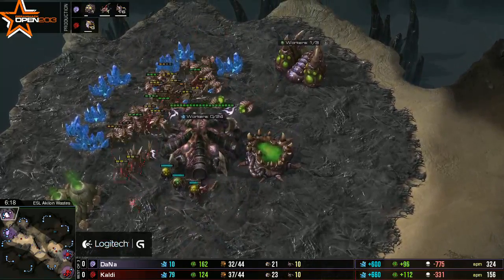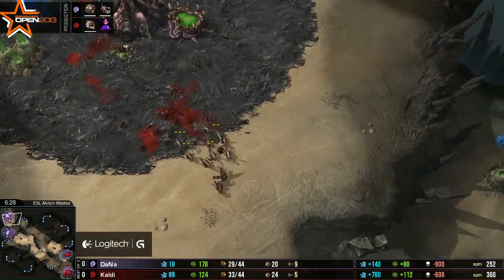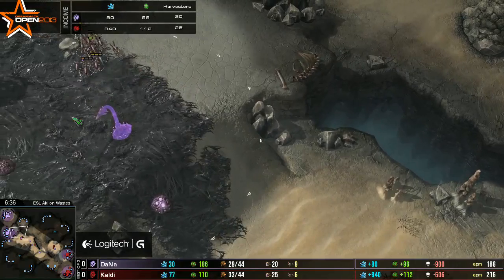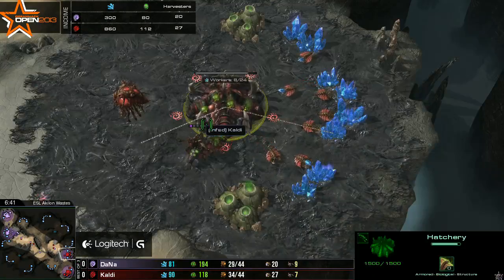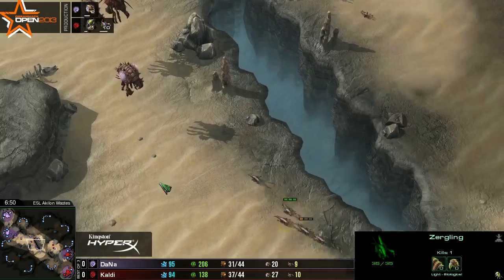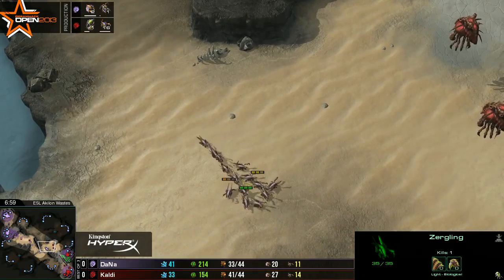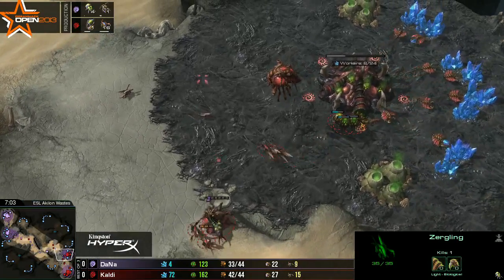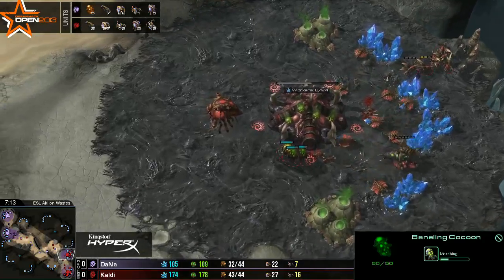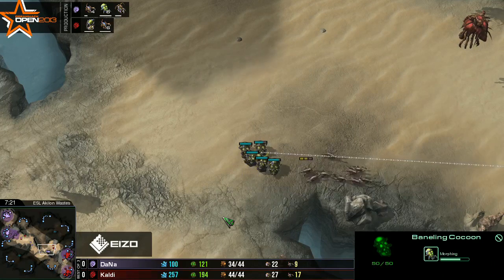The bane nest won't even finish — there's just so much zerg from Cowdy. Queen's getting surrounded, drones are going to die, the spine crawler will finish at the natural but there's nothing to defend the main base. Cowdy made a good call with this build — maybe he knows Dana's style. Dana's speedlings arrive and he's able to clean up for the most part. Looking at the income tab, Dana is only down five workers, but he lost both queens which will slow down production and economy. Cowdy still has both queens up and is getting more zerglings and banelings out, but a big counter-push is coming from Dana.